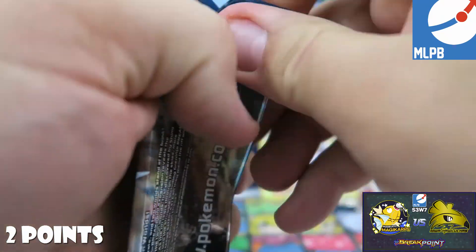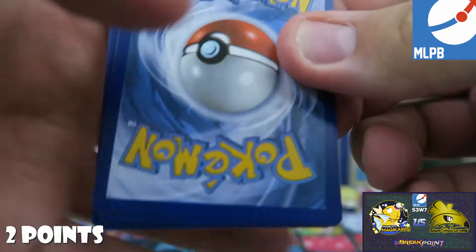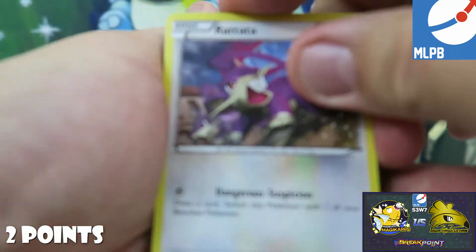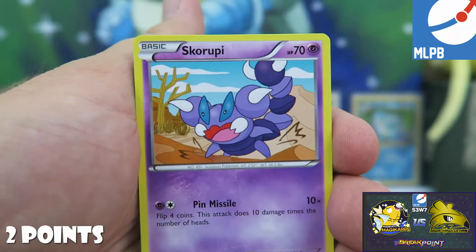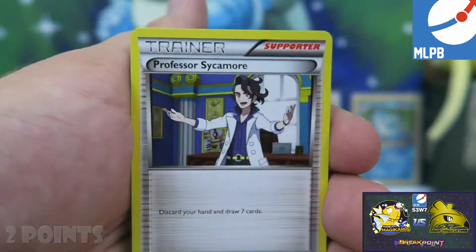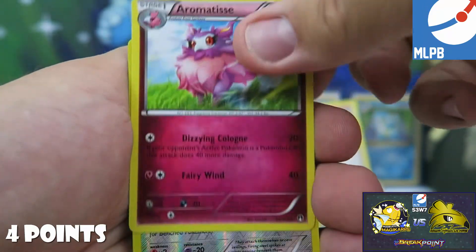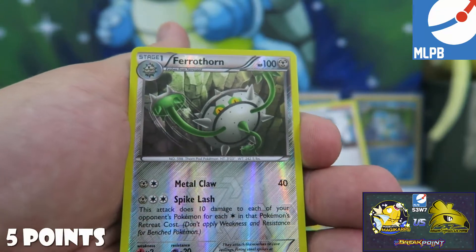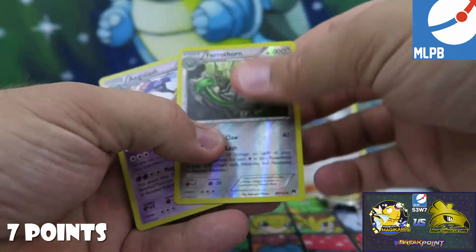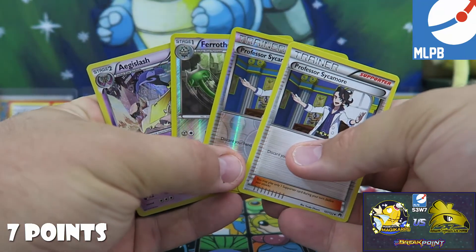So hopefully this last pack has something great in it. Let's see what we can pull here. We start off with a Rattata, Skorupi, Pancham, Cricketot, Petilil, Professor Sycamore — so there's two more points for us — Spirit Link, Aromatisse, Ferrothorn which is a reverse rare, so there's two more points. However, we got seven points because of our competitive picks.